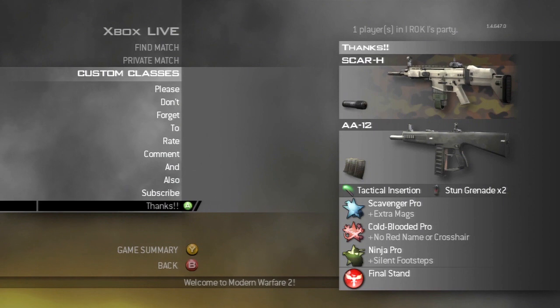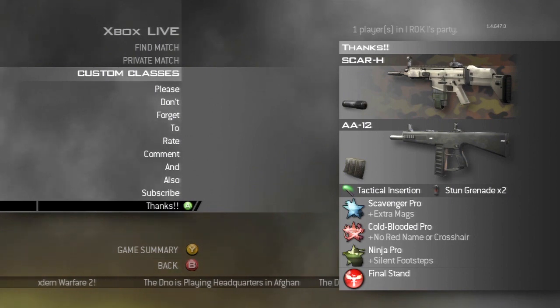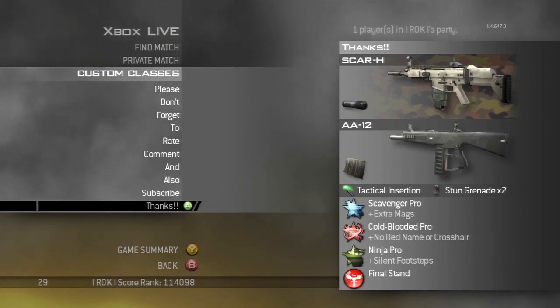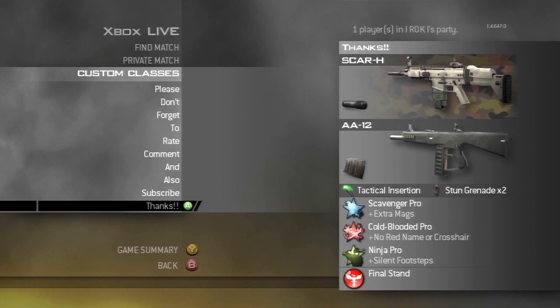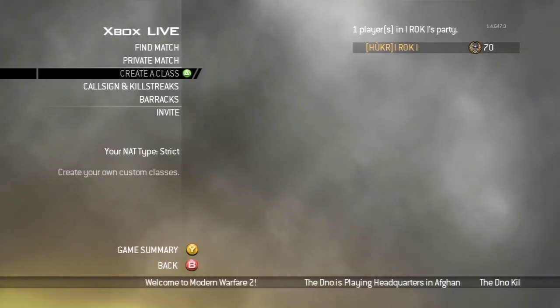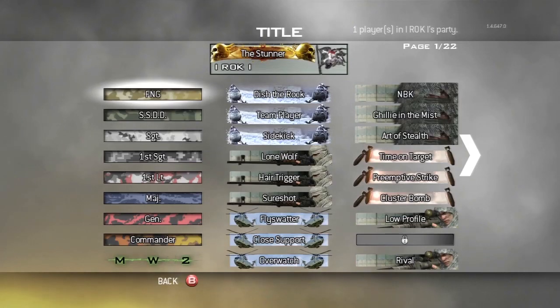My final class is one I use for Demolition — it's my infiltration class for offense. It's really nice to use Tactical Insertion; say we're on Derail attacking and I get killed, I don't want to run the entire length of the map again. I also use this on Estate — I'll often try to get behind the house and put my Tactical Insertion there. I'm not going to tell you exactly where I put it though. If I'm not playing Demolition, oftentimes I'll leave this class as-is and swap out Tactical Insertion for a claymore, because as a standalone class it's pretty darn good.